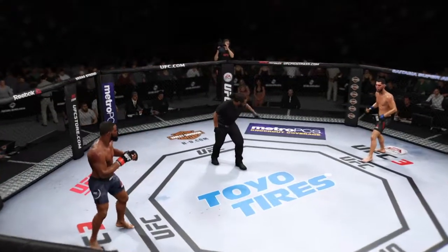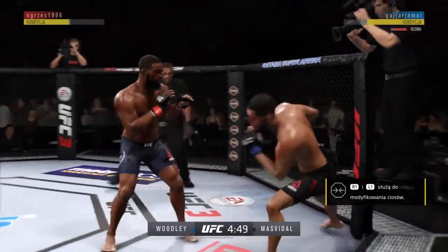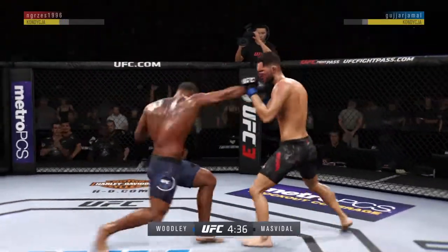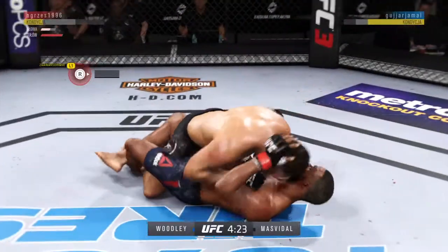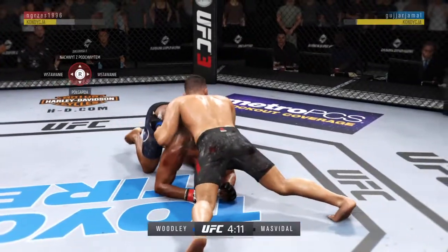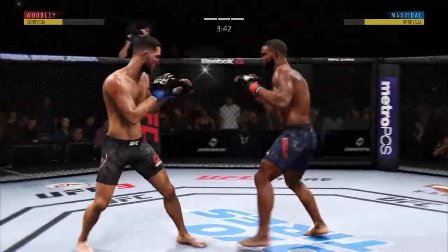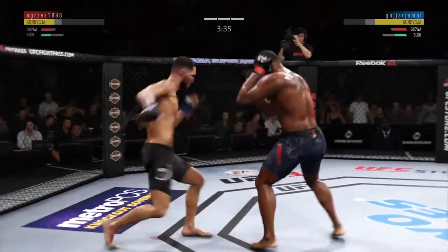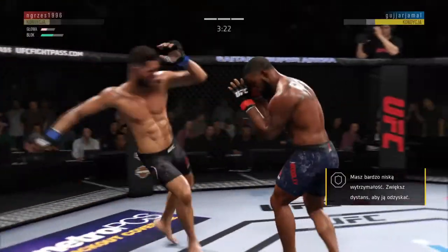Third round underway. Woodley gets caught by the inside leg kick. Nice leg kick. Much improved defensively as he blocks the shot. That one hurt him. Nice takedown. Excellent movement here on the ground, trying to take the back. Inside control once again. Back to the feet. Uppercut to the head but it's blocked there by the Chosen One — he tagged him. Hand speed! He's hurt, he's in big trouble. Body kick — hurt him with that uppercut.